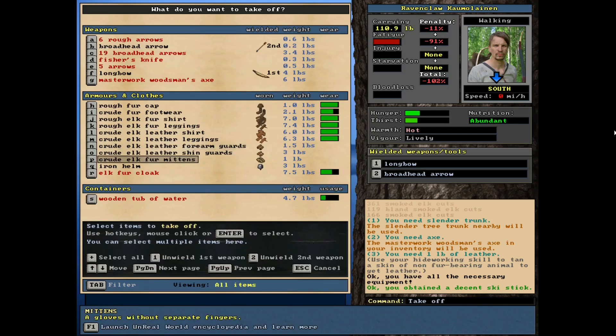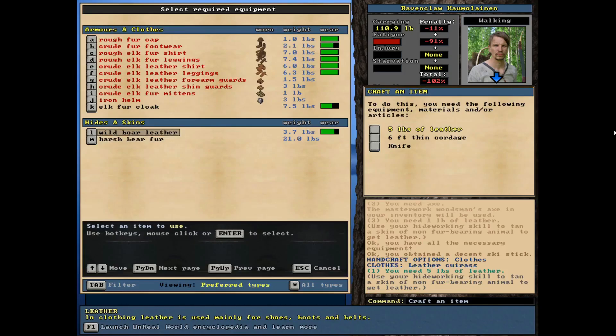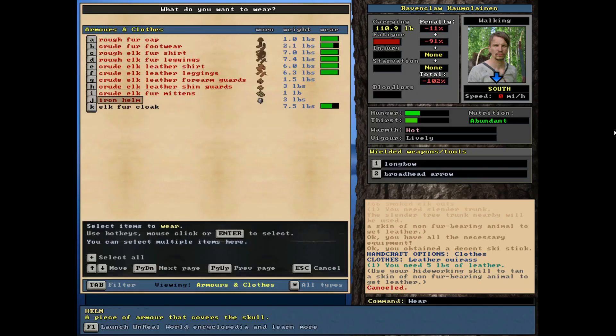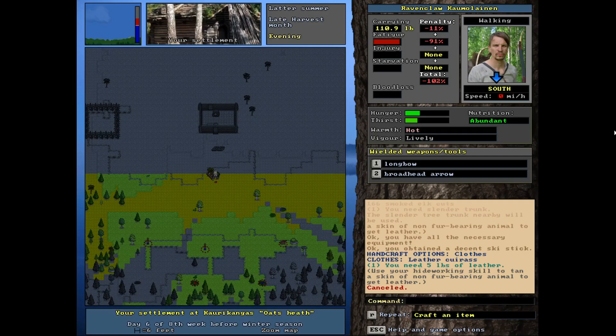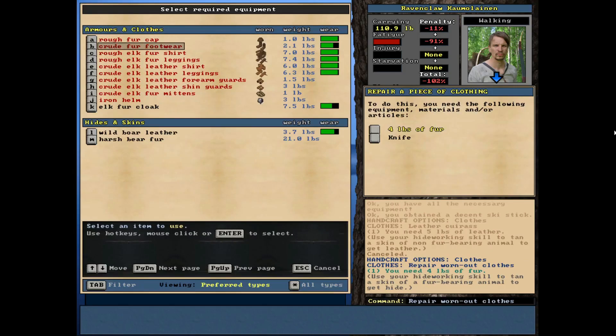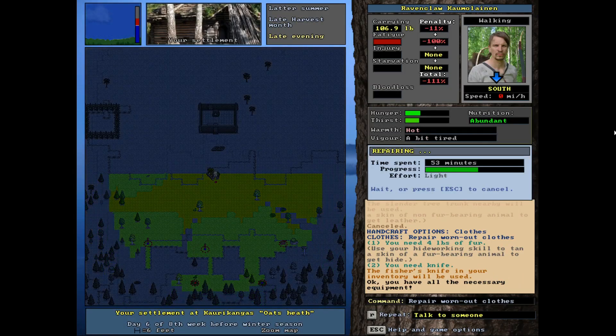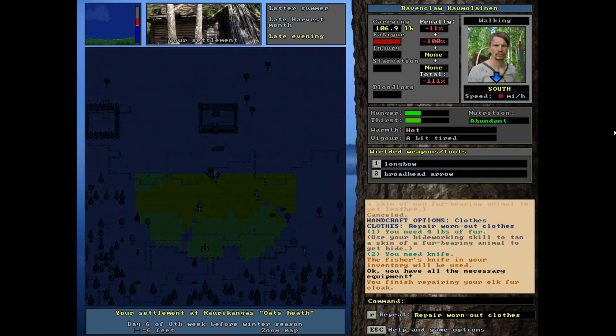We'll probably end up using more of this boar leather to maybe make some clothes. What am I wearing in terms of leather — shin guards, forearm guards. I could actually try to make a leather cuirass. Oh, five pounds of leather — we're not quite there yet. Next boar we get, or the next decent elk fur, I'll turn it into leather so we can make good leather clothes. I had to use my cloak to make the skis, so now I want to repair it. I'll go into the crafting menu, hit repair, and use the crappy fur to repair the good cloak — instead of using the crappy fur in crafting and ending up with a bad product.